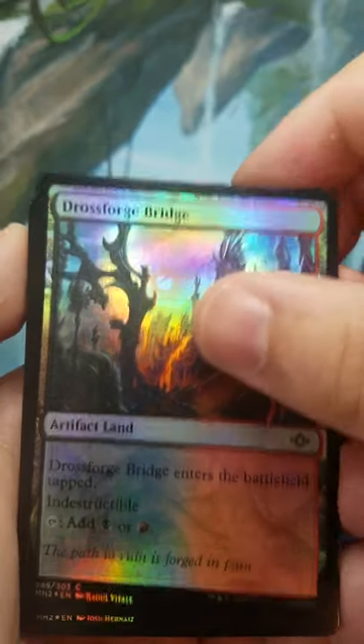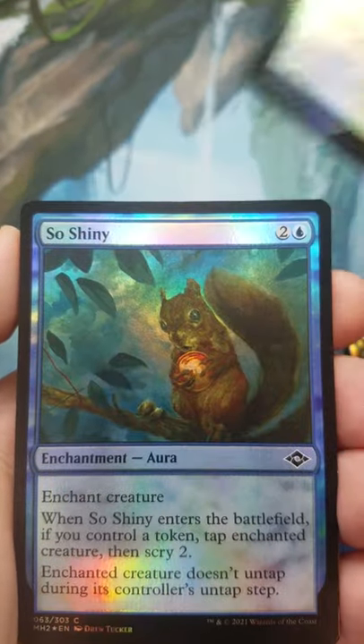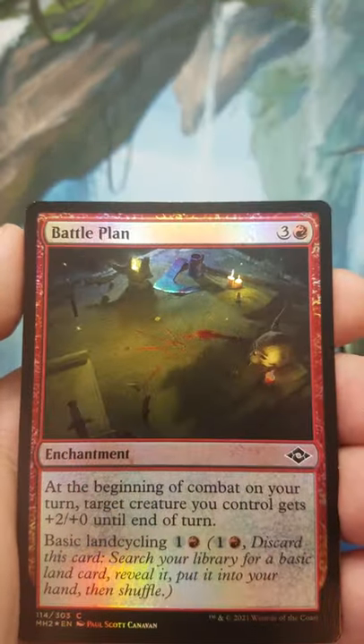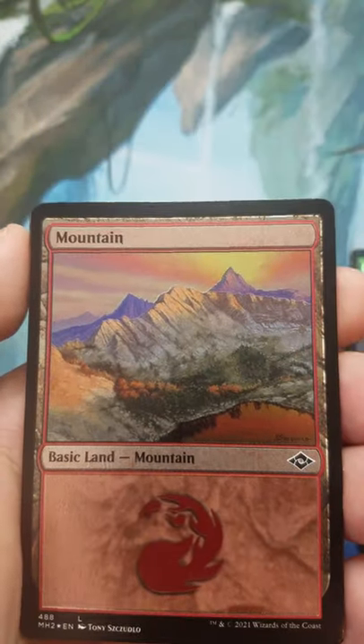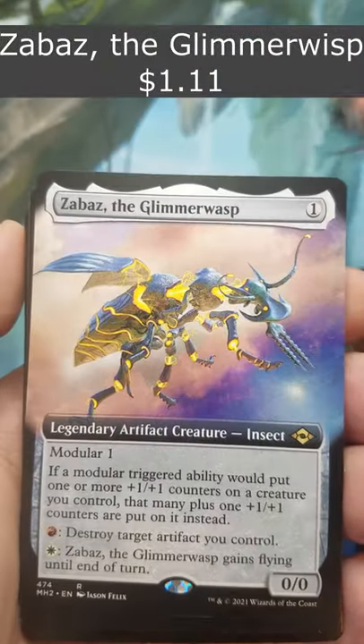This is Modern Horizons 2 Collector, starting out with Dross Forge Bridge, Deepwood Denizen — so shiny, shiny version — Battle Plane, I also have an Extruder, Ravenous Squirrel, Mountain Foil Edge, this beautiful card right there.